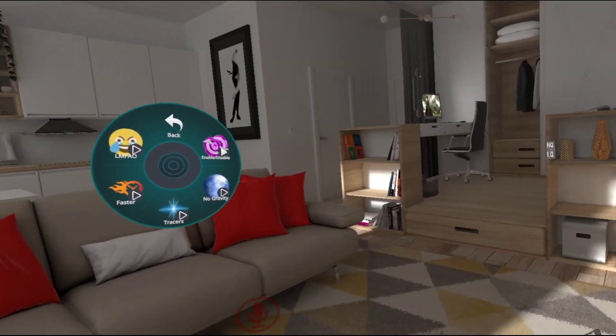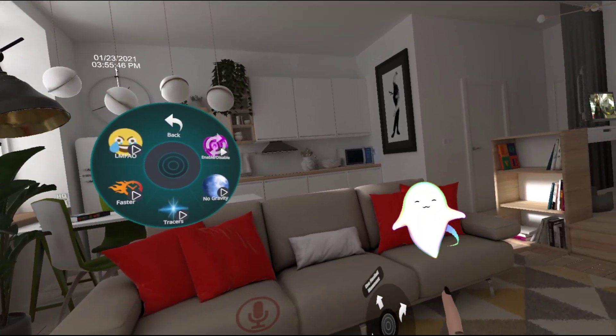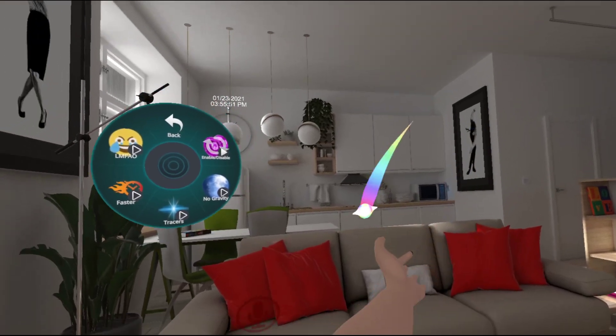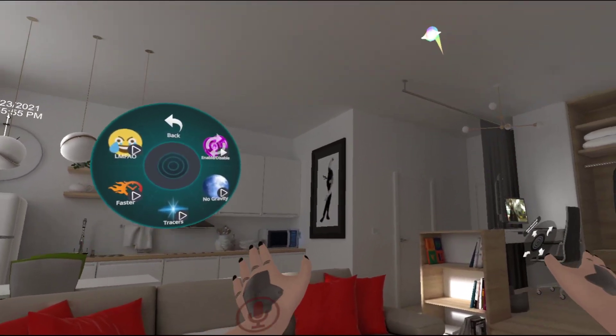And then to go ahead and throw it, all you do is let go of whichever hand is holding it. So if you're on right hand, open right hand to throw it. If you're on left hand, open left hand to throw it. And if you're on both hands, just open both hands to throw it.